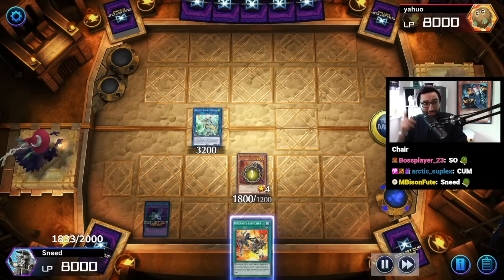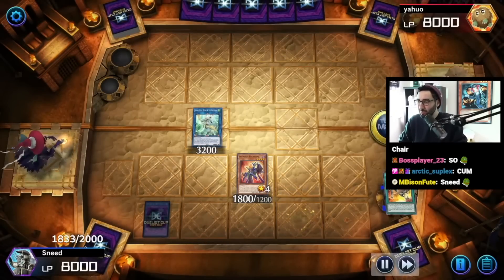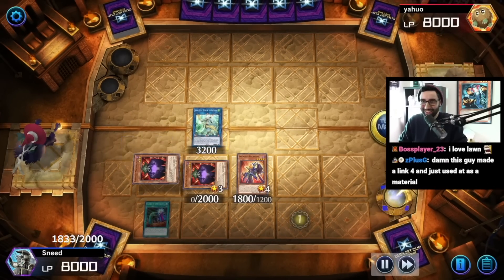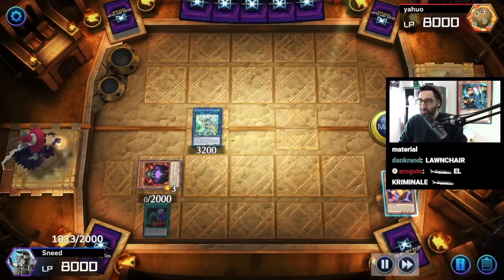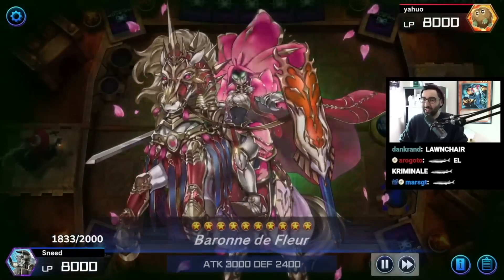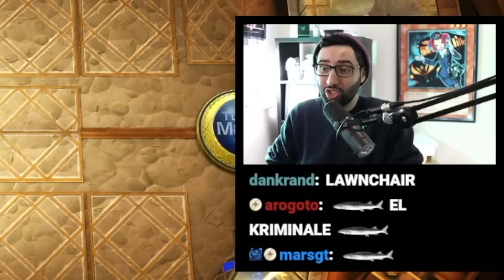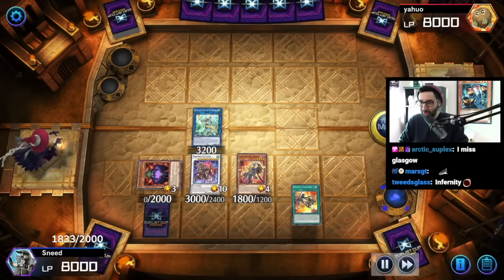Creepy Little Punk brings back Archfiend - from the Banish Zone as well, by the way, and I think it summons it from your hand too. And now Archfiend, not once per turn, searches for an Infernity card. It brings back Infernity Lawn Chair, which surprisingly is not a once per turn clause, because who would have anticipated that in 2012 or whatever we would have needed once per turns. Infernity Sage is also a tuner, by the way - that's how you keep that little loop going.